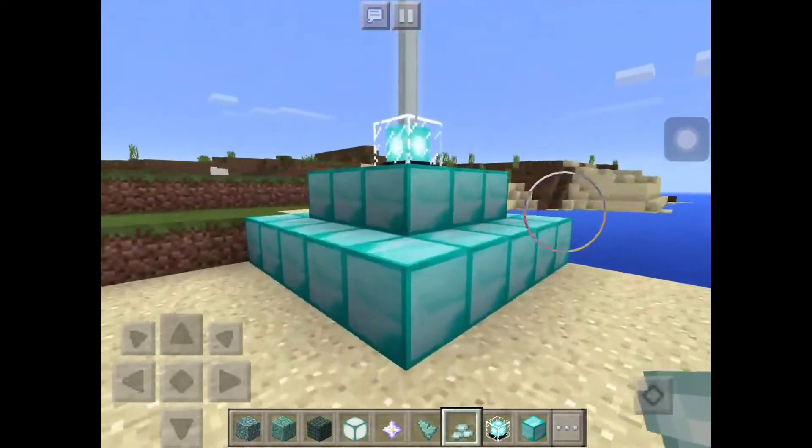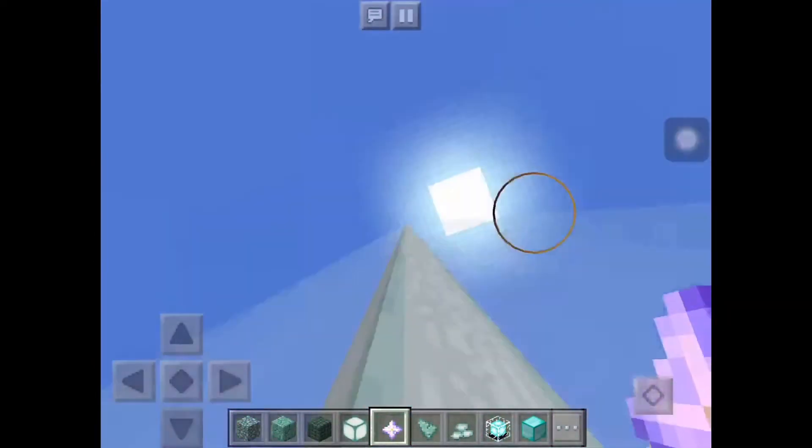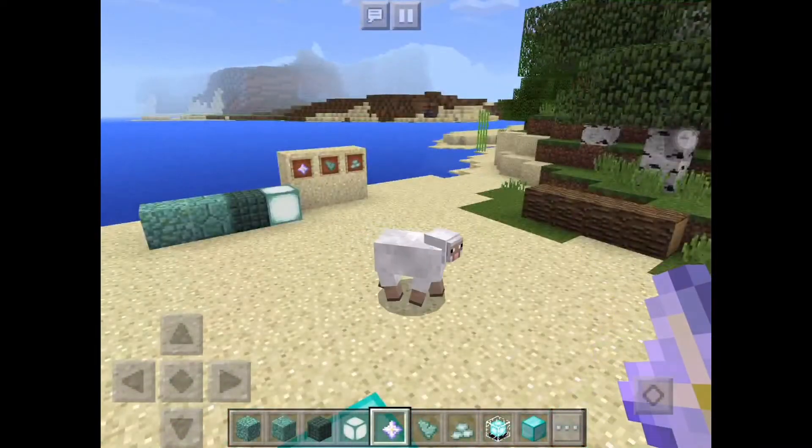We also have beacons because of the nether star — just look at that, it's absolutely amazing. If you have diamonds, gold, emeralds, or iron, you can put that in and get a super power basically, which is absolutely amazing.